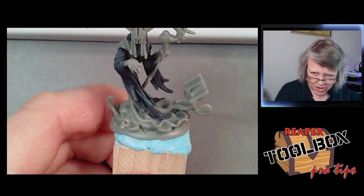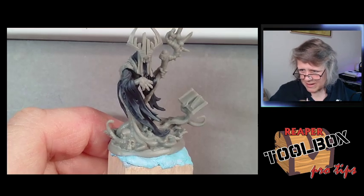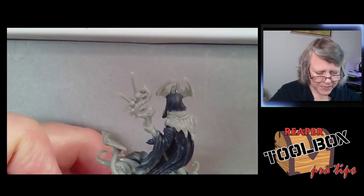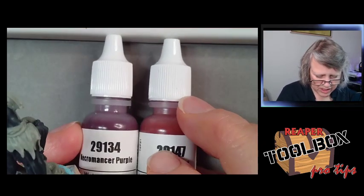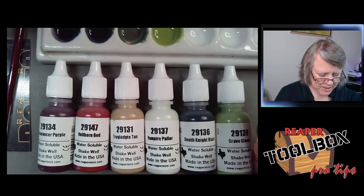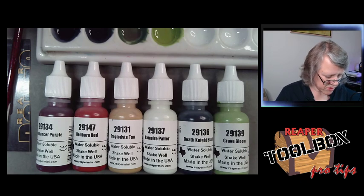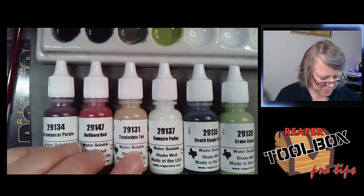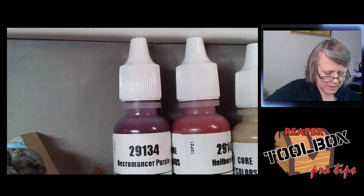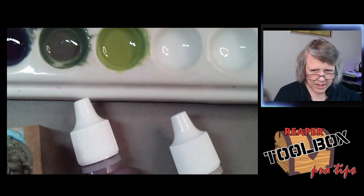That's good enough for now — some of these highlights will show up for better or worse once we have other stuff done on this model. Let's get some red on this guy. Just a reminder: the colors we are using on this model — and everything else will have to be mixed from these — are most from the Gloom and Grave fast palette set, with two from Dark Reach. We're going to work with Necromancer Purple, Hellborn Red, and probably Troglodyte Tan. I'm thinking I'll start with Hellborn Red as a base and shade it with Necromancer Purple.